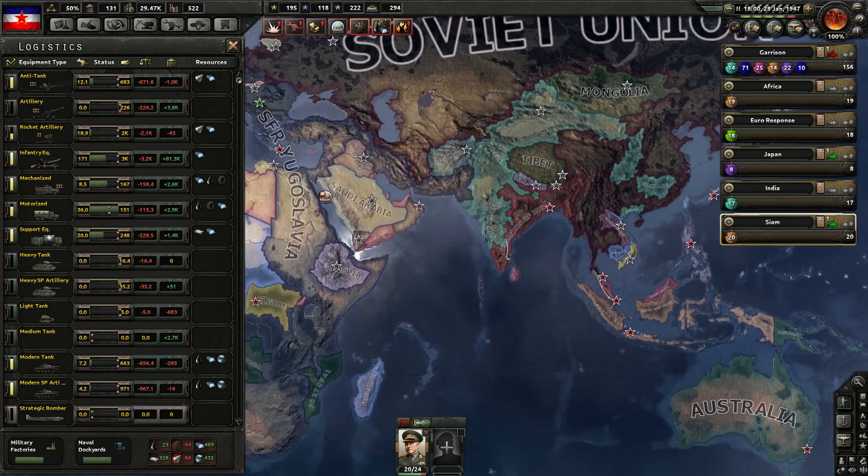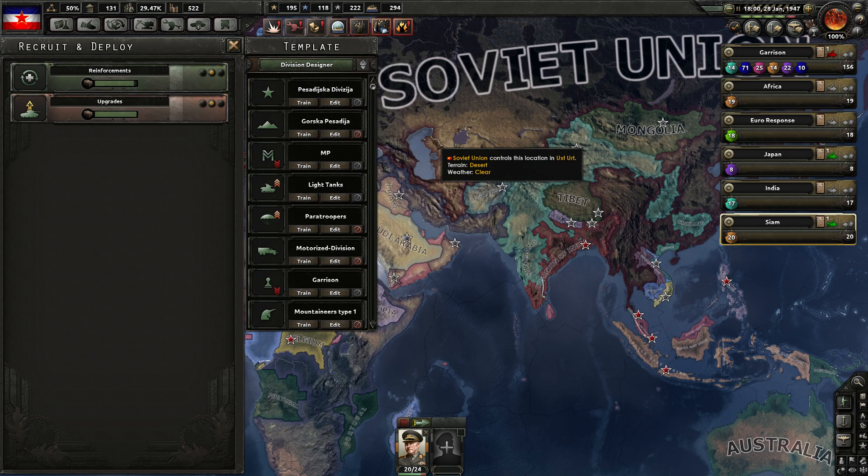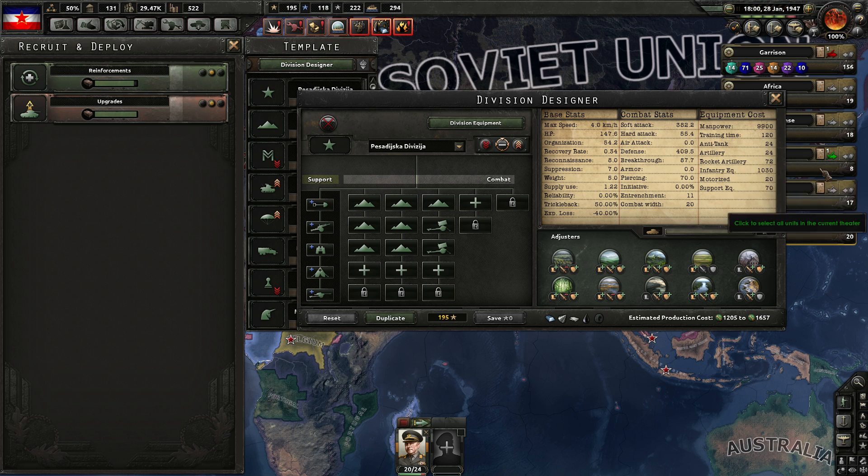I've also gone and done a few tweaks to our division designs. For example, I've rolled out rocket artillery. Not all of our divisions have actually been swapped over to the rocket artillery variant, although almost all of them have. We had just enough in the bank to do that — I was actually only going to do one of the two artilleries, switch them over to rocket artillery, but as it turned out we had basically enough for both of them.